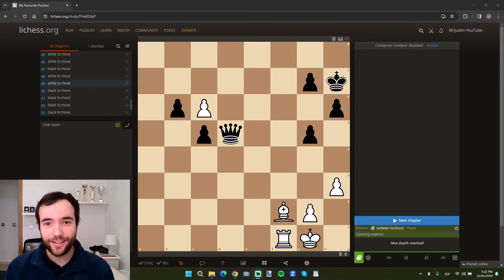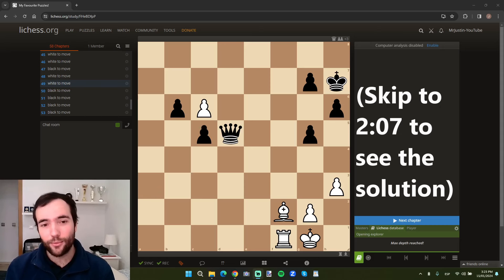Do you think you're a strong chess player? If you can solve this puzzle in under 5 minutes, you probably are. This is one of my favourite puzzles — it's white to move in this position, so feel free to pause the video if you want to try and solve it. For the rest of the video, I'll first give some clues, then I'll go through the solution with arrows, and then I'll go through it moving the pieces.